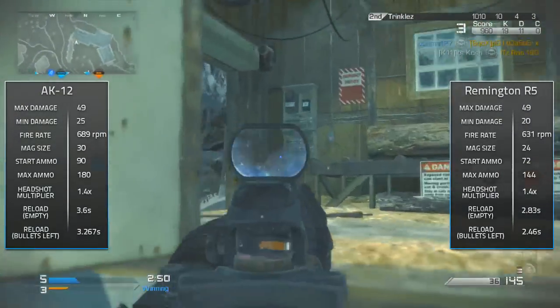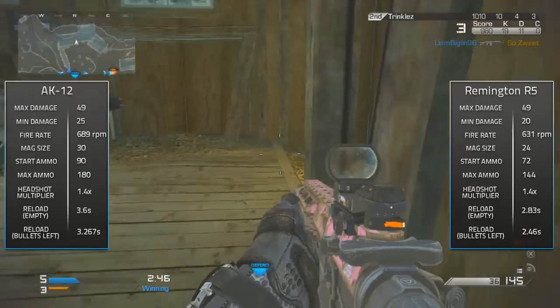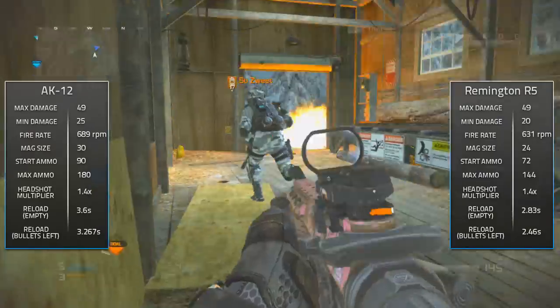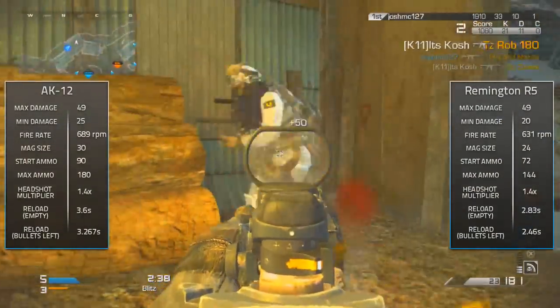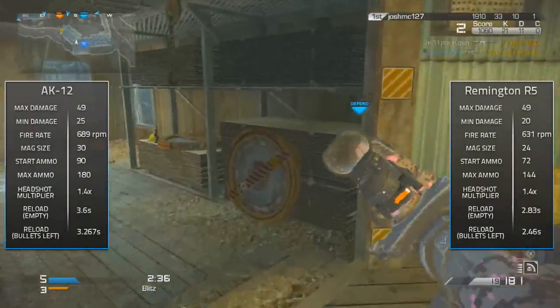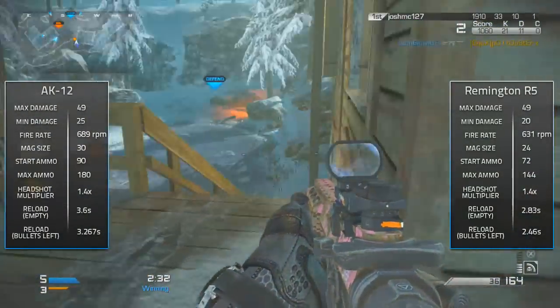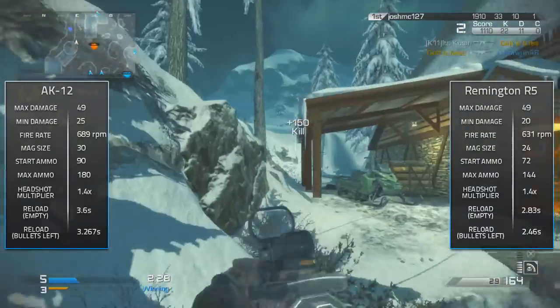Moving on to the headshot multiplier — just like in the last comparison video, both weapons share the same headshot multiplier of 1.4x, meaning they deal 1.4 times more damage to the head than to the body. However, because the AK-12 has slightly more base damage, it will still deal a little more headshot damage than the Remington R5.